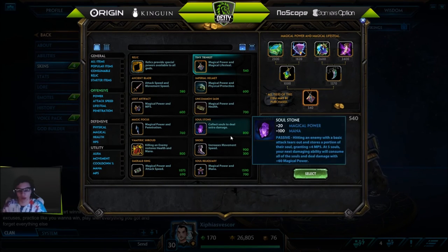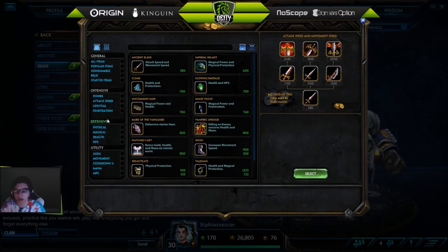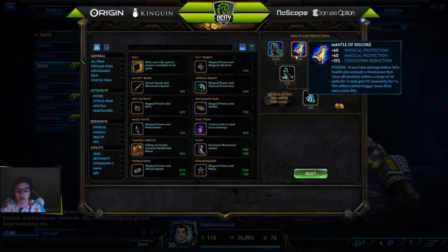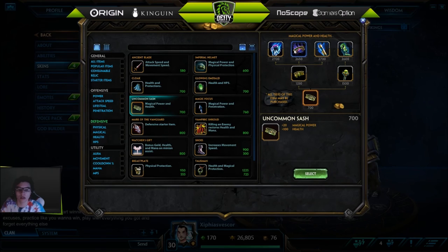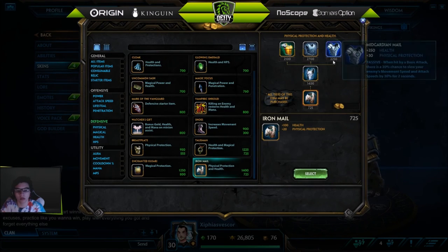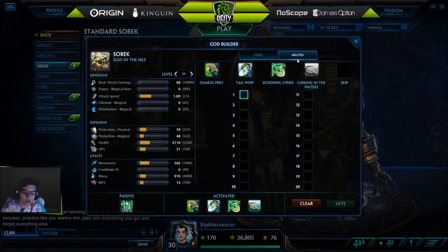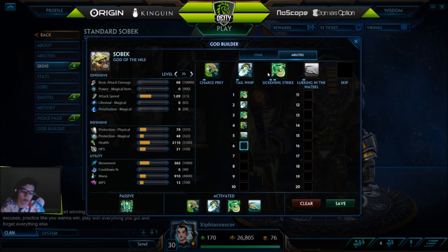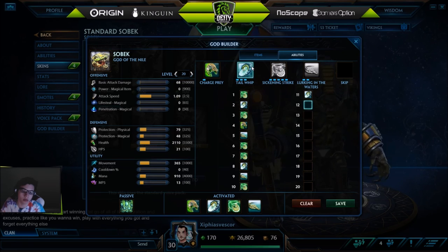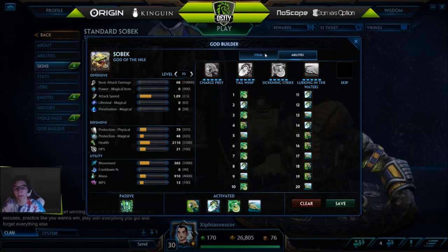That's pretty much it for power on Sobek — you don't really want much more damage. Get Wing Blade, defense, any Cloak, Pestilence is really good, Midgard, Mystical — any of these. For abilities, start with your two or your three, then get your two, put a point into your three, get your one. Alt three, three, two, alt three, two, two, alt two, one, one, alt one, one, alt — that's your leveling guide for Sobek.